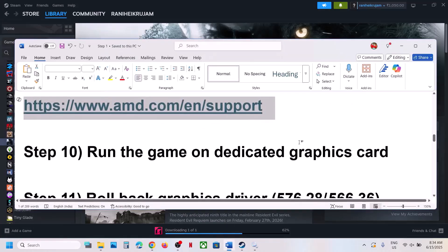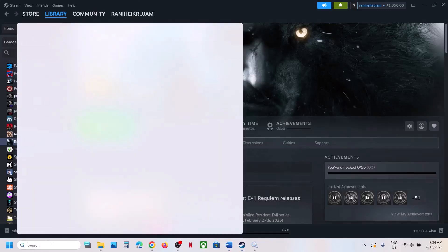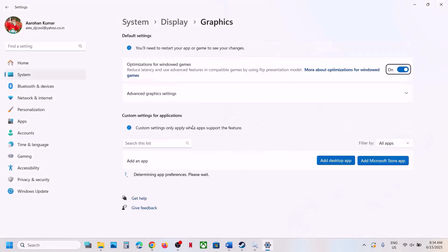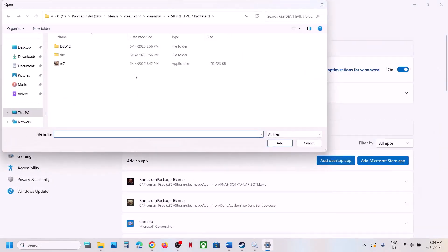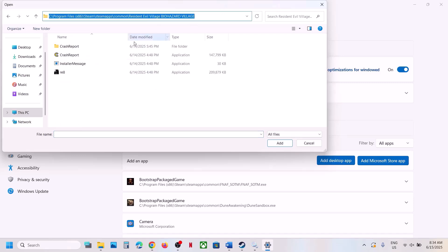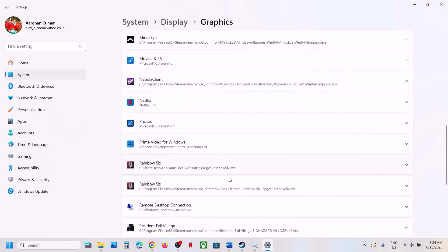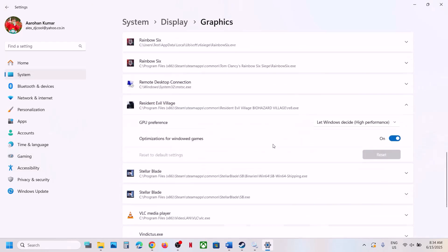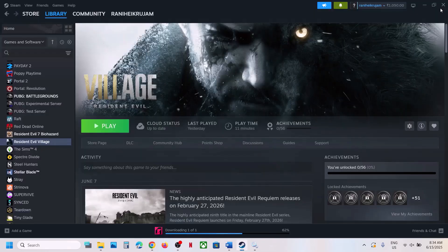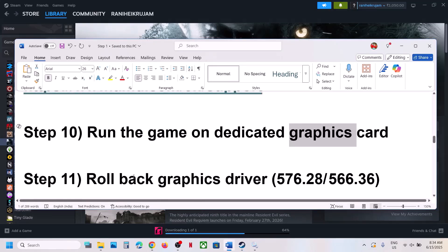The next step is to run the game on the dedicated graphics card. Type 'graphics settings' in the Windows search box, click Graphics Settings, click Add Desktop App, go to the game installation folder, select the game exe file, click Add. Once the game is added, find it in the list, select High Performance, and then launch the game and check.